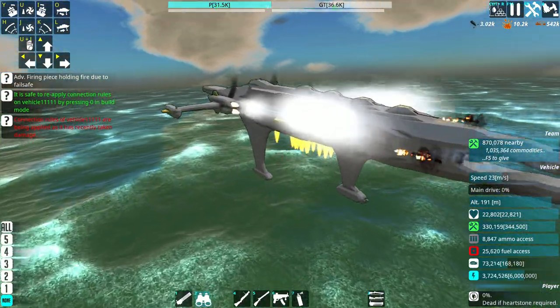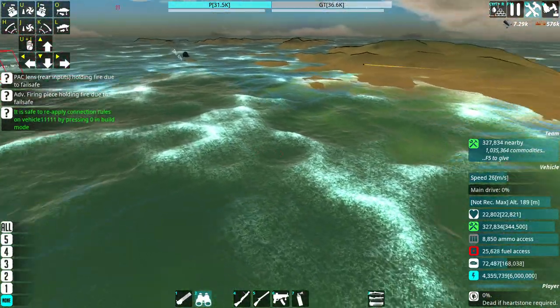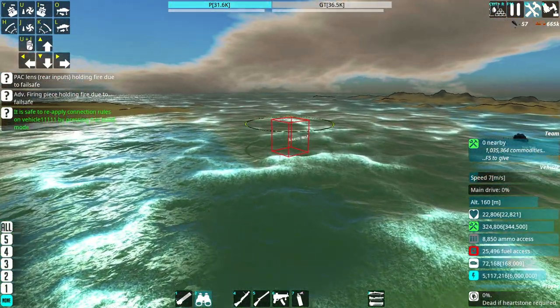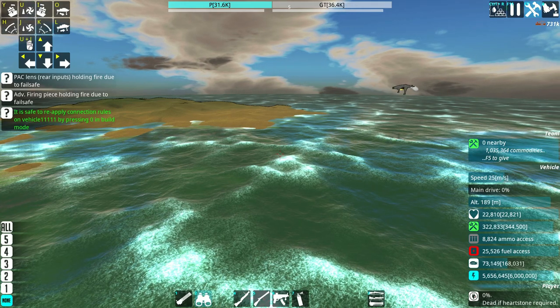I think I might make another ship using cannons just like this. After fighting the Cobalt, I really think powerful advanced cannons are just awesome. The downside is you do have to have a pretty large ammo storage in your vessel, which creates a pretty big weak point, but whatever.